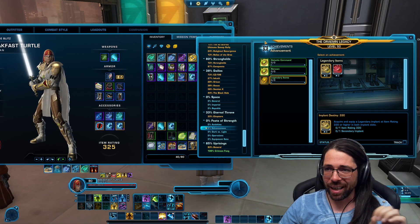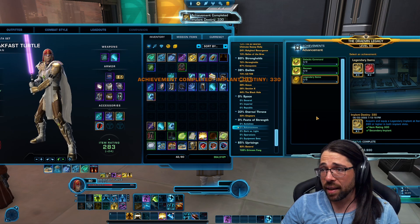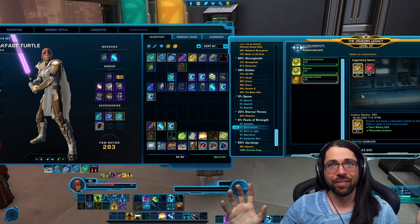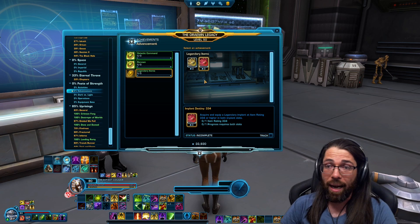As you can see right now I do not have the achievement for getting two legendary items at 330 equipped, but I do happen to have those two legendary items ready in my inventory. And there we go — I've just unlocked that achievement, you can see that it's been completed. So now when I go and try to buy legendary items all the way up to and including 330 item rating, they'll be 2,500 tech frags instead of 6,500. Looking forward to doing that on a bunch of characters and continuing on to get the achievement for 334.